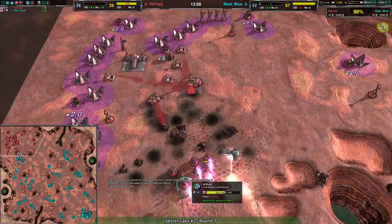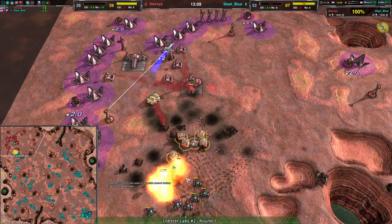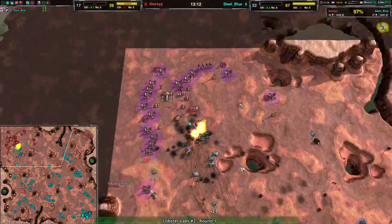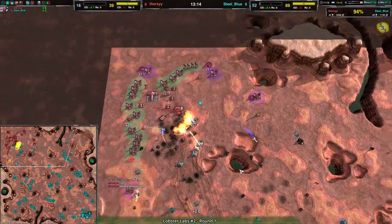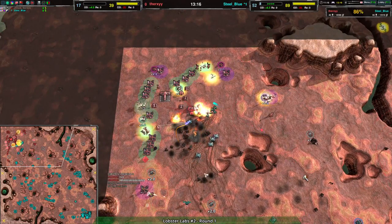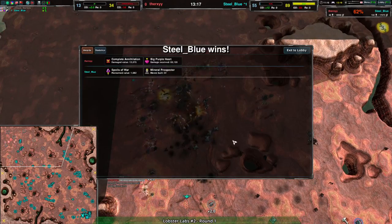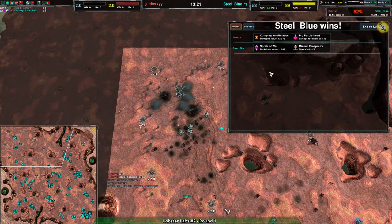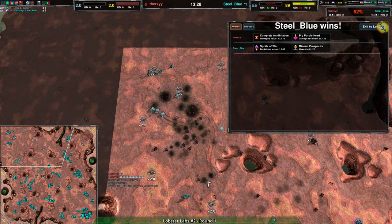The Thunderbird comes in and that is going to end it. The Thunderbird stuns and disarms everything — that's it. Therksy throws in the towel. That was round one of this Swiss tournament, giving Steel Blue a point.